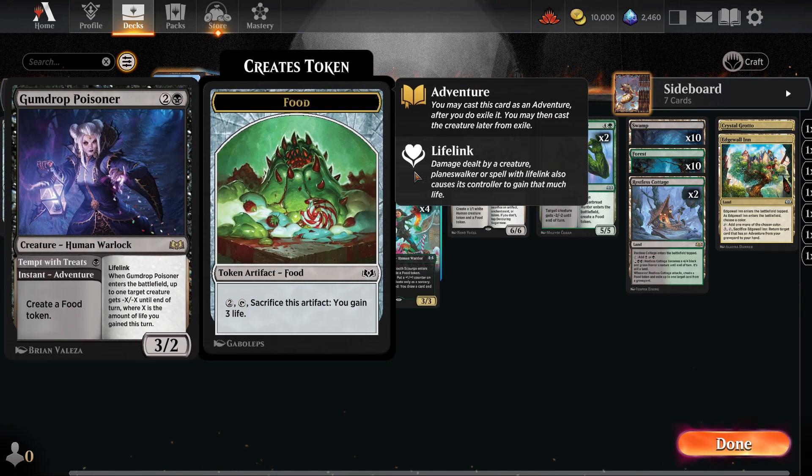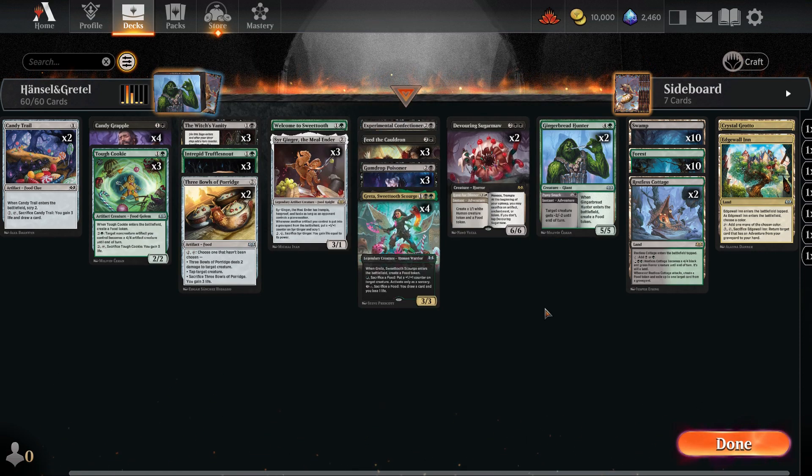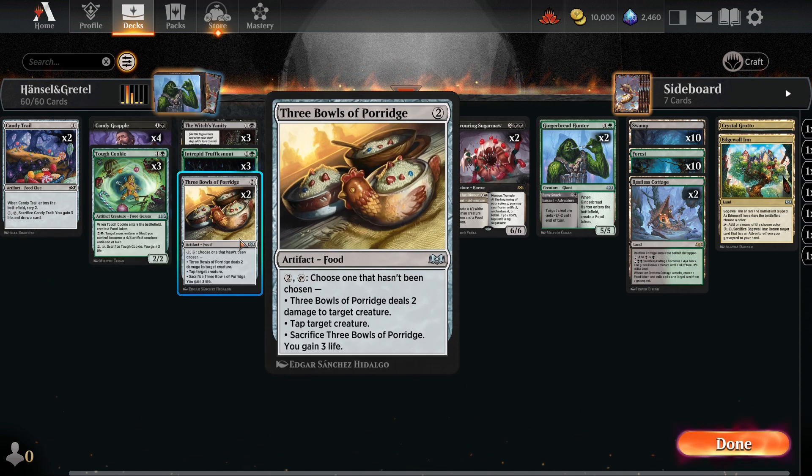Gumdrop Poisoner and Gingerbread Hunter are also excellent for eliminating smaller creatures. Our deck features 2 artifacts. The first is Candy Trail, which not only serves as a food token but is crucial early in the game — if we are short on lands, we can cast it, scry for 2, and later sacrifice it to gain life and draw a card. This pairs wonderfully with Sir Ginger. The other artifact is 3 Bowls of Porridge, which is even more versatile with 3 abilities: it can deal 2 damage, tap a creature, and be sacrificed afterwards.